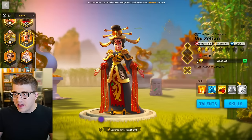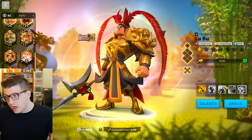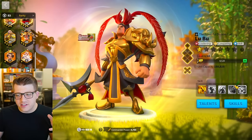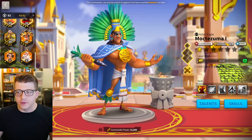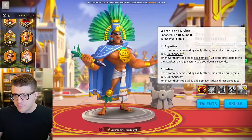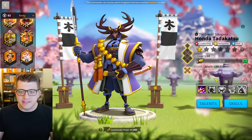Wu Zetian is not a commander pretty much anybody should be investing in right now unless the meta changes. She's in the same boat as Eastern Sin — if you're going to get her, you need expertise to use her for garrison. That also applies to Theodora and Charlemagne. New players can't even get Lu Bu, and you should never use him — it literally doesn't move the needle at all. Moctezuma is literally a PvE peacekeeping commander — do not invest in him for PvP no matter what.